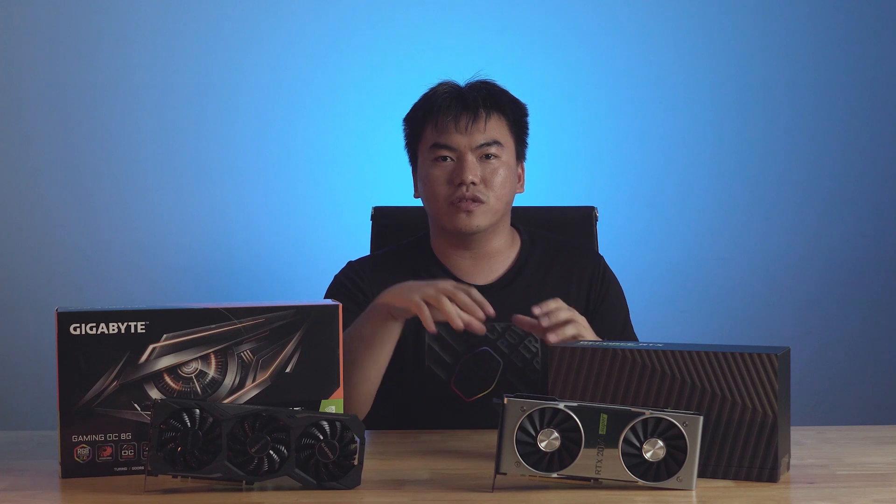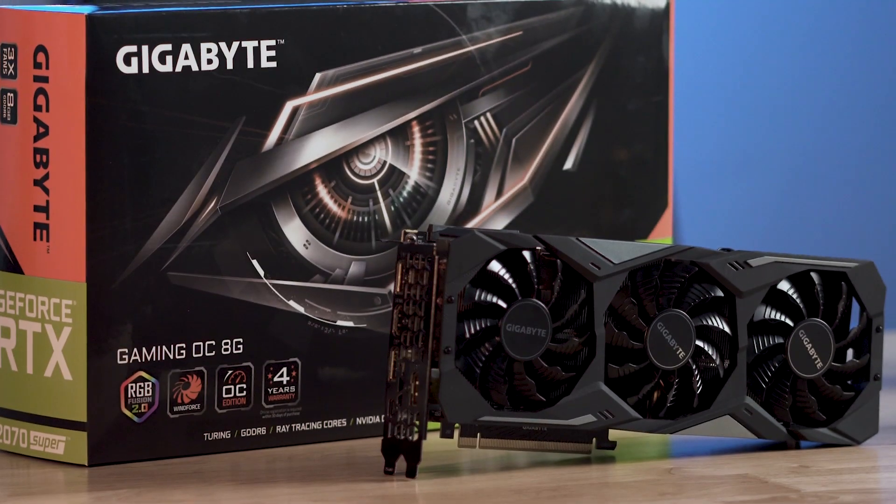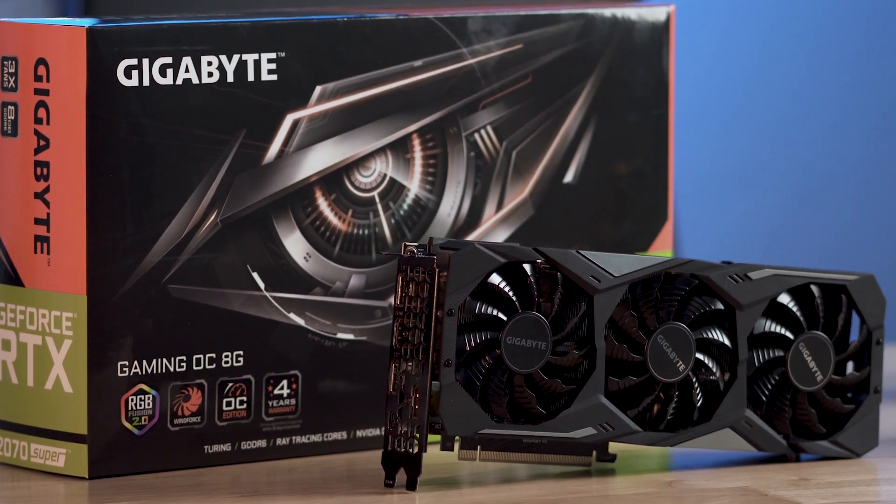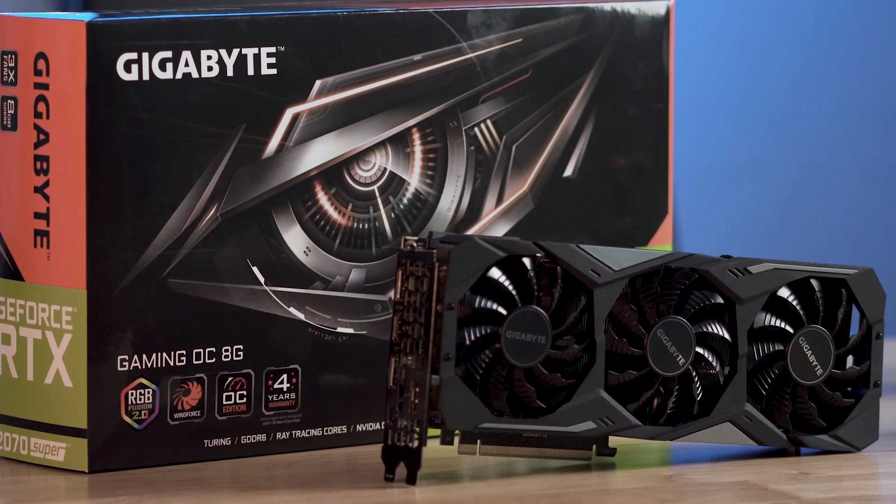The Gaming OC has 3 fans, as opposed to the Founders Edition's 2 fans. We should expect that the Gigabyte Gaming OC version will perform much cooler than the Founders Edition. At the same time, this card is also slightly longer than the Founders Edition. An interesting thing to note is that the Gigabyte Gaming OC's middle fan rotates in a different direction from the two other fans at the sides, which is said to bring better heat dissipation for the graphics card.